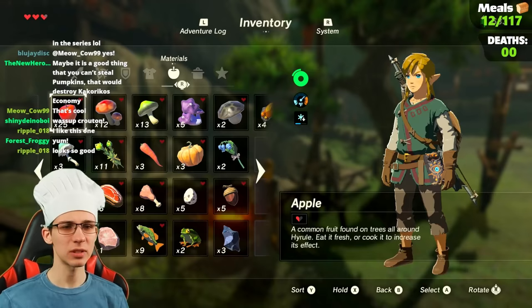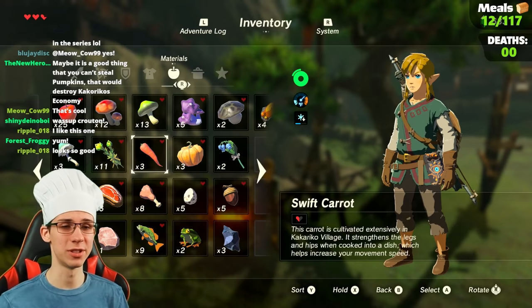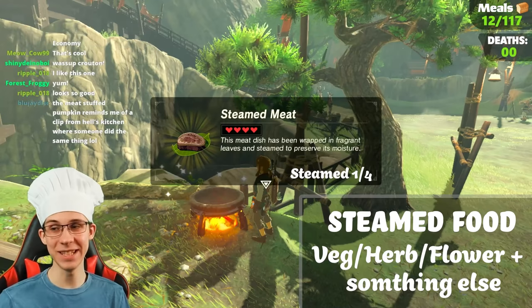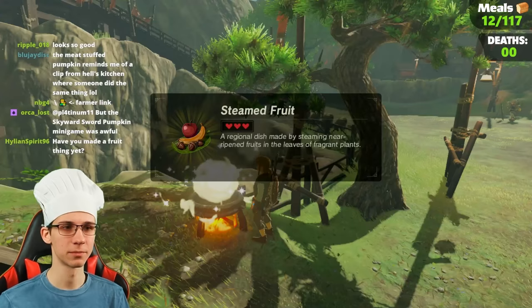Since we have a lot of loose stuff, we can make some steamed food. A steam food is literally just a base ingredient with some type of plant usually. Raw meat and Hyrule herb — that's steamed meat. We can do it with an apple and an herb for steamed fruit. Just some type of mushroom and an herb makes steam mushrooms — a stamina one. And last but not least, a fishy and herb gives us steamed fish. That's pretty much it for all the steamed foods — we finished the whole category.